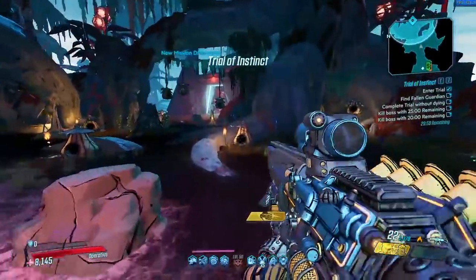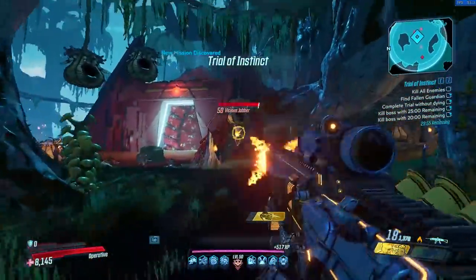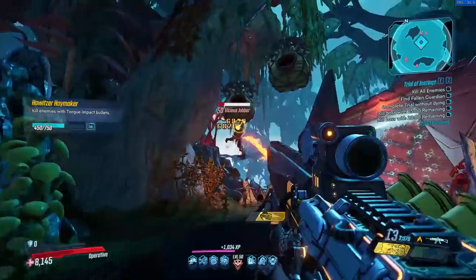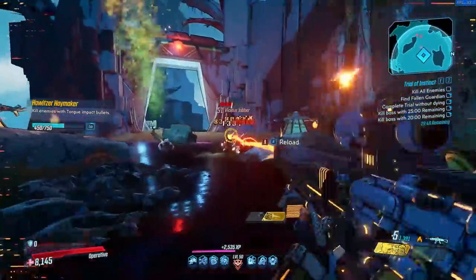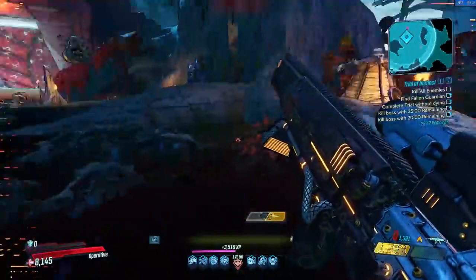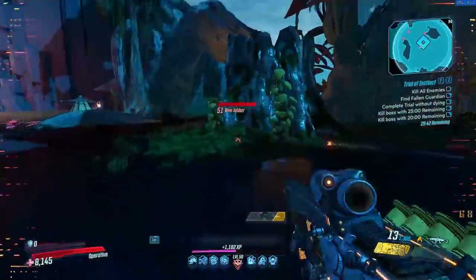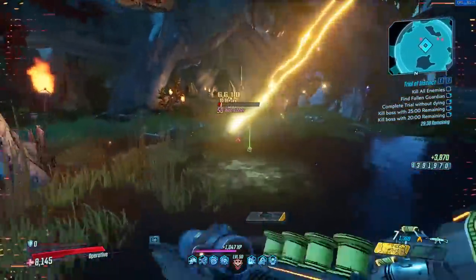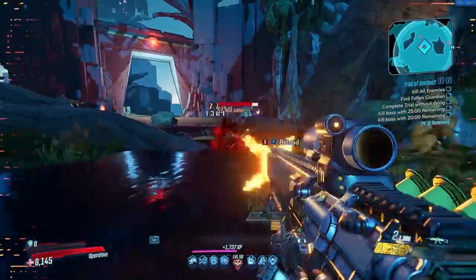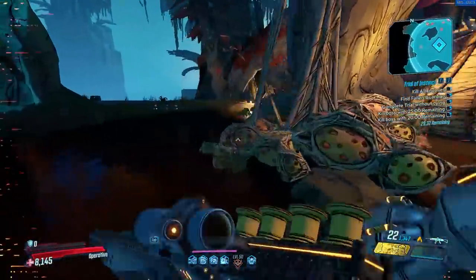Hey guys, I'll try and keep the intro short as we have quite a lot of info to go over, but this is the crazy build that I've been running with Zane. I can tell you that it's very much unique — I haven't seen anybody else highlight a similar build on YouTube just yet. There's been a lot of focus on ability uptime and increasing damage that way, and I don't rate it. I think this build is one of the best at general mobbing, certainly one of the fastest vault hunters in the game, making it great for general questing, circle of slaughter — because your survivability is also pretty amazing — and most importantly, proving grounds.